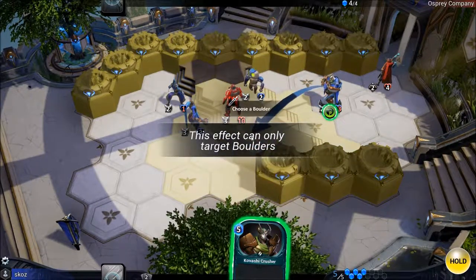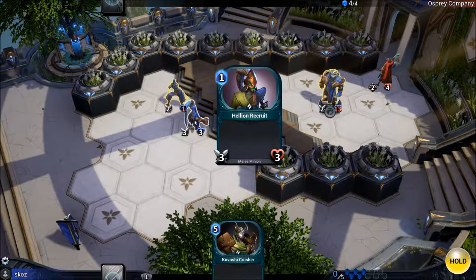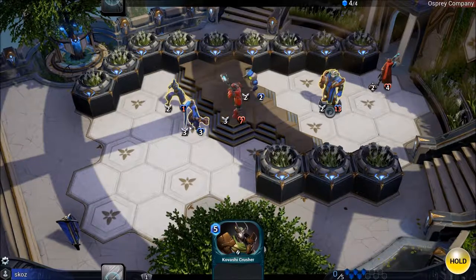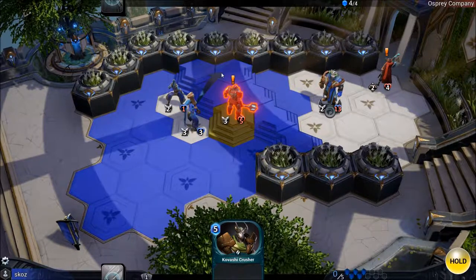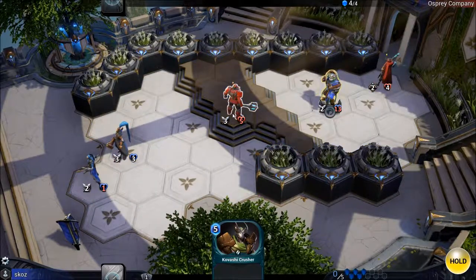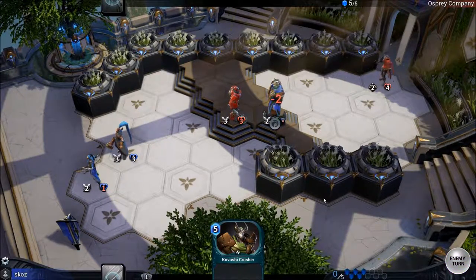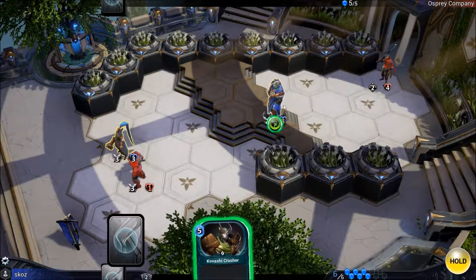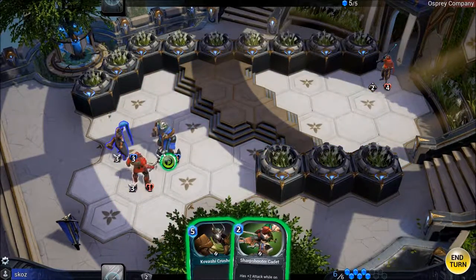The player identifies the boulders as targets for the detonate ability. He realizes the situation is bad and backs off. After maneuvering, he considers whether he can kill an enemy with his current attack value — he gets the kill.